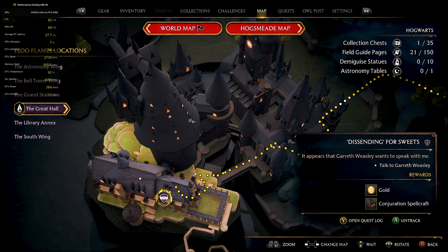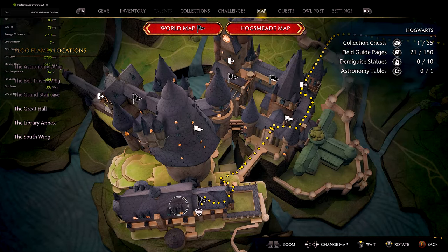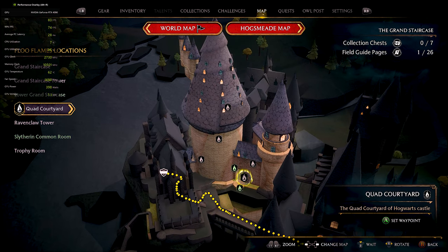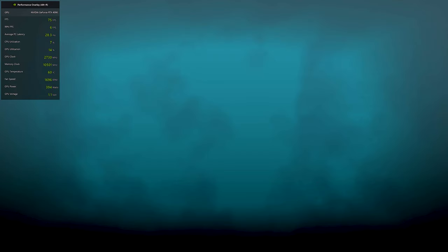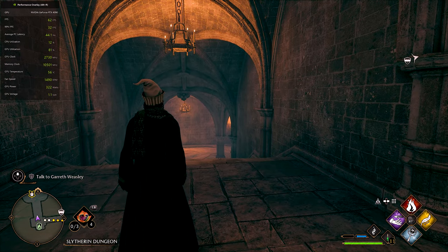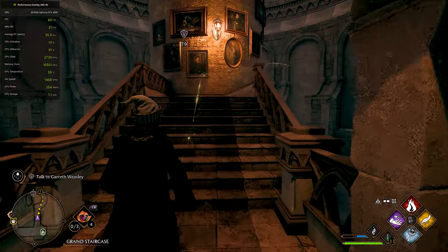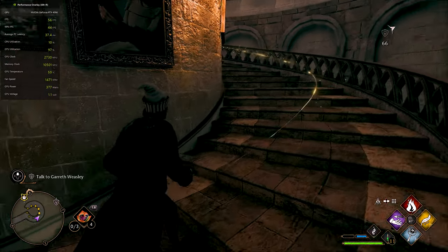Looks like we'll go ahead and lock onto this one - Descending for Sweets. Gareth Weasley wants to speak with me. Rewards: gold and a conjuration spellcraft. We'll fast travel there real quick. Those wolves were level 13 - a little bananas, I won't lie. Oh wow, that's cool.